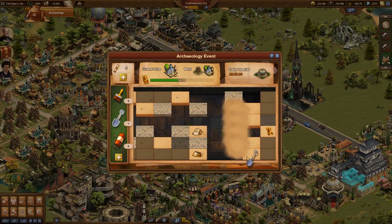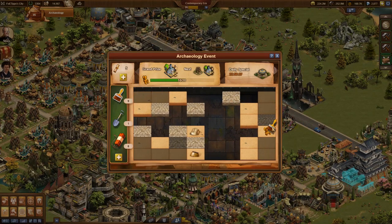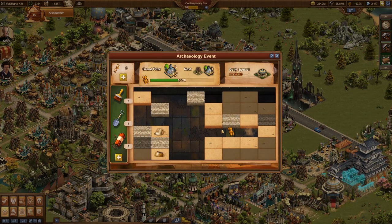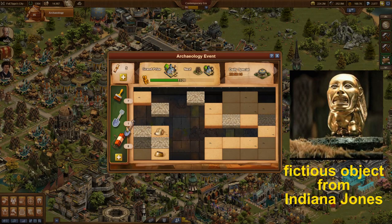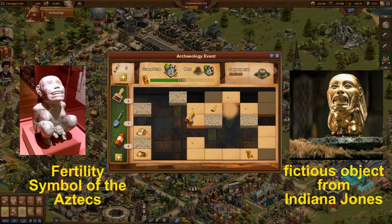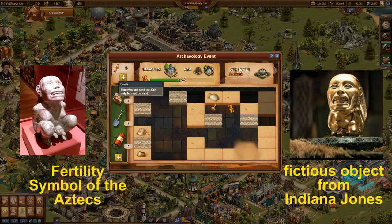I concentrated completely on the golden idols. Steven Spielberg, the director of Indiana Jones: Raiders of the Lost Ark, had his main actor find a golden idol as his first treasure. That golden idol was inspired by a fertility symbol of the Aztecs. Since then, golden idols have become part of many computer games.